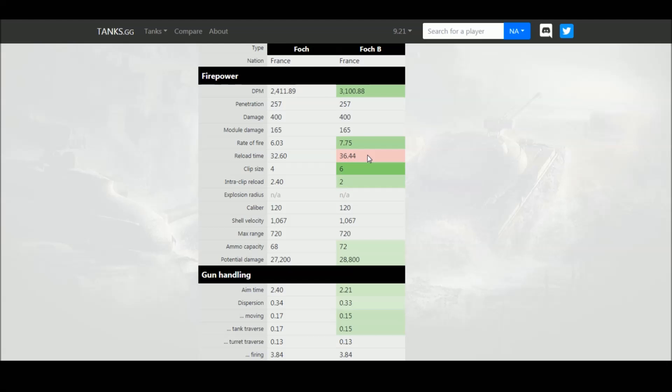The rate of fire has been improved from tier 9 to tier 10, so you get a better rate of fire. The reload time has increased slightly, just by about four seconds, but the clip size has also increased from four shots to six shots. So instead of being able to do 1,600 damage as you could at tier 9, now you can do 2,400 damage with the clip in a Foch B. Wait 36 seconds for a reload and then do another 2,400 damage — a huge increase in damage output. The rate of fire between shots has also been reduced from 2.4 seconds to just two seconds, so you can basically offload all six shells in about 10 seconds.